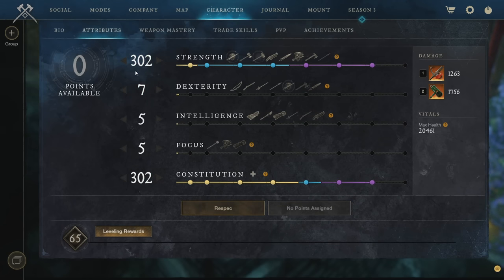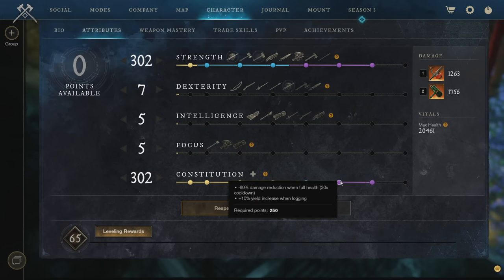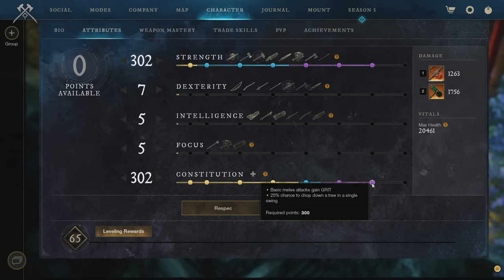The best general attribute setup is 300 Constitution with the rest of your points into Strength. With 300 Con you get: health consumables are 10% stronger, increased physical armor above 50% health, increased max health, reduced crit taken, increased physical and elemental armor, 60% reduction while at full health, and — most importantly — melee attacks gain Grit. Grit prevents you from getting staggered so you can hold positions and use light and heavy attacks without getting knocked back.